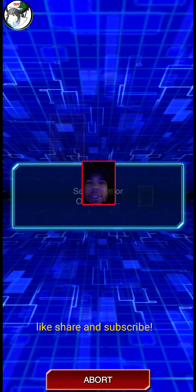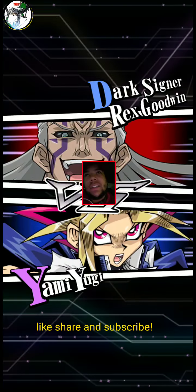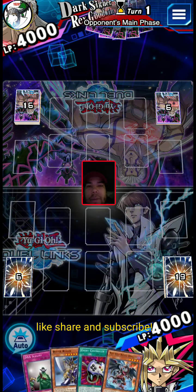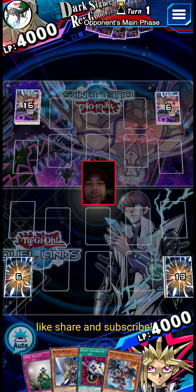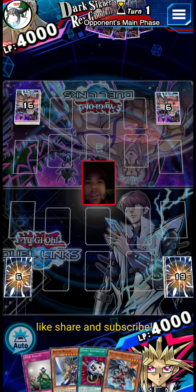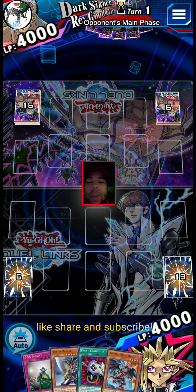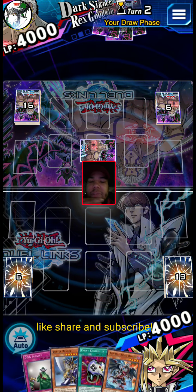On to the next one - we always lose the first duel, don't worry. I just have a bad habit of always losing the first duel, especially with these more unorthodox builds. We got two parts of the Buster Blader combo, we just need to draw it. We have a four in nineteen chance, which is like one in five, so 20%.